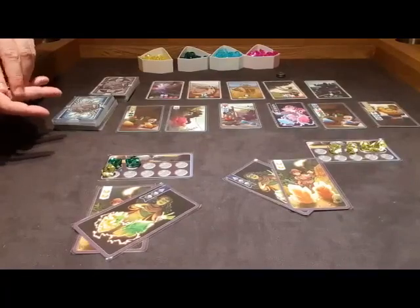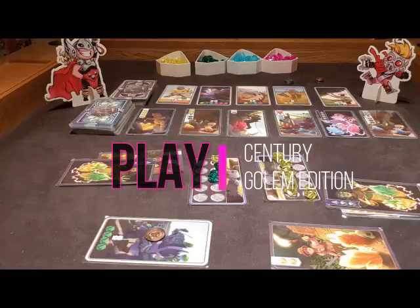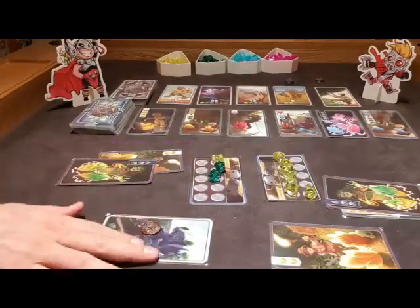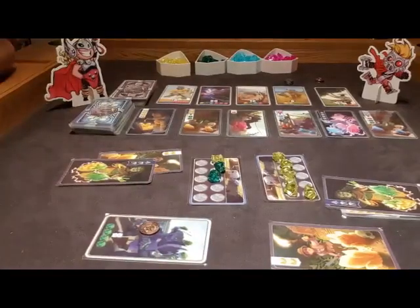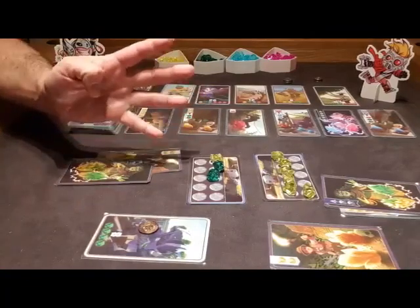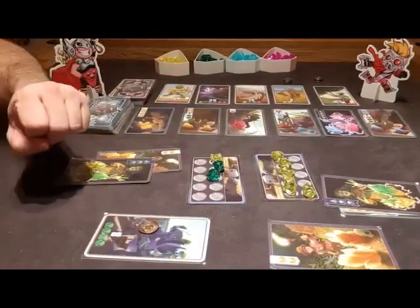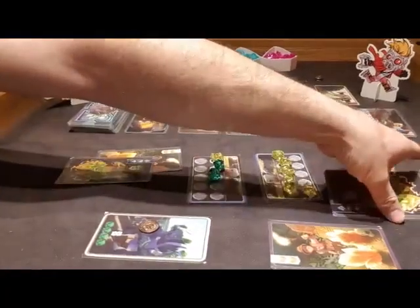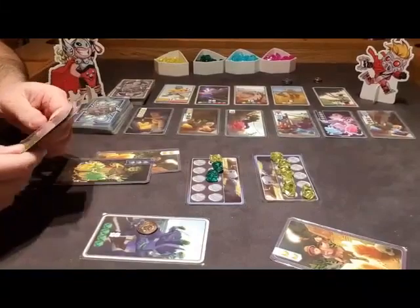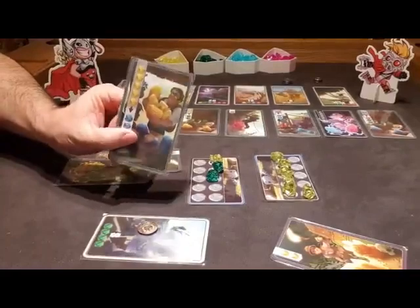And those are all of the components. Golem Edition — we've got Baby Thor versus Baby Star-Lord. Baby Thor has already purchased one golem. On your turn in this game, you can do one of four things. The first thing you can do, as Baby Star-Lord is about to do, is play a card from your hand.